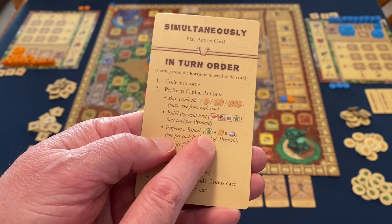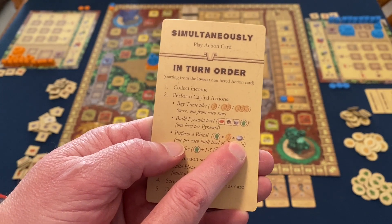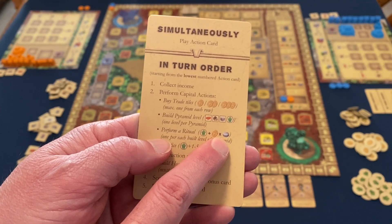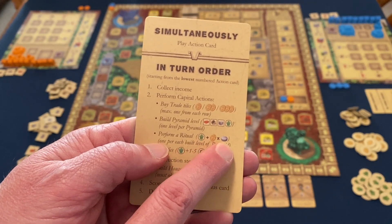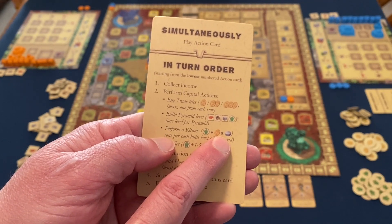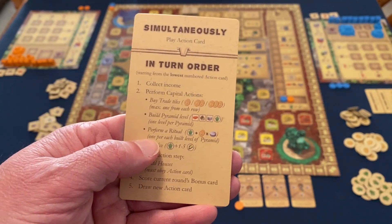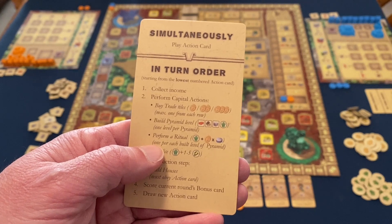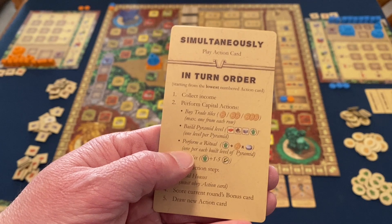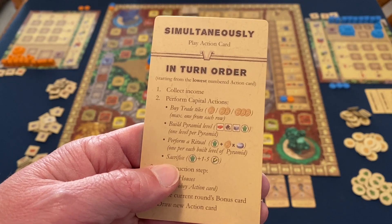Another capital action is performing a ritual, which normally costs a priest and gold. If no discs are on that ritual card, you only pay the priest. If another player already has a disc there, you also pay gold times the number of discs already present. In a two-player game, that would be one gold if the other player is already there. You may only have one of your discs on each ritual card — that's why you get three discs, one per card.